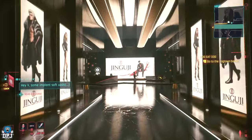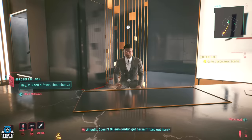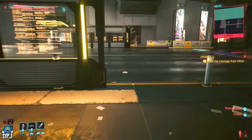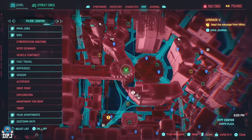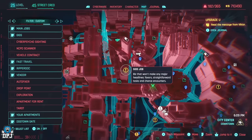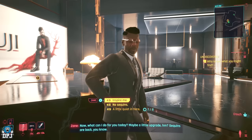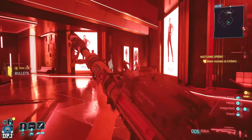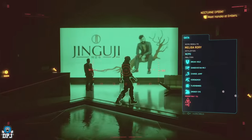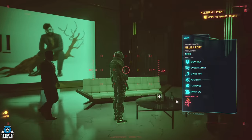In here, speak to the vendor and select any dialogue choice — it doesn't matter. Once you've done this, run far enough away and skip time a little. He should have a side mission pop up for you to do. Upon going back to him and clearing through any of his dialogue, you will notice a cyber psycho will start attacking the store. Once you take him out, MaxTac will arrive and the leader of the pack is Melissa Rory.